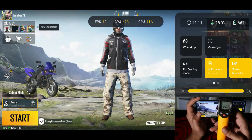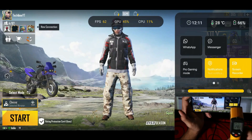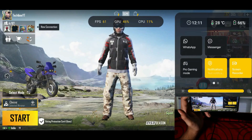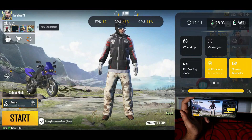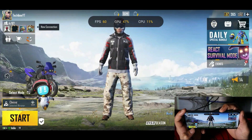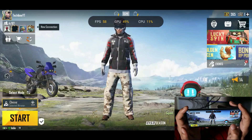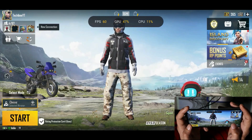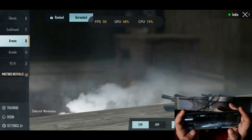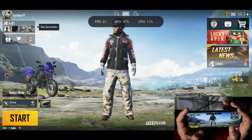Battery percentage is currently 66% and CPU temperature is 28 degrees Celsius. Ambient temperature is 21 degrees Celsius. Device temperature towards the bottom side is 29 degrees Celsius and towards the top side it's almost 31 degrees Celsius. We'll play a TDM first and after that we'll play full matches. I've tried multiple ways to enable 90fps but none of them worked. So if you're using OnePlus phones with 90Hz or 120Hz refresh rate support, you still won't be able to play BGMI at 90fps.